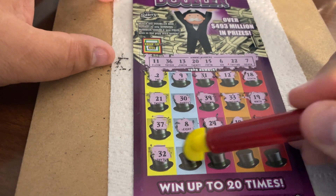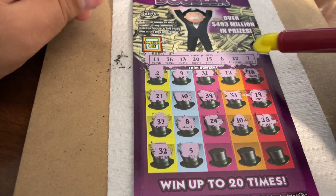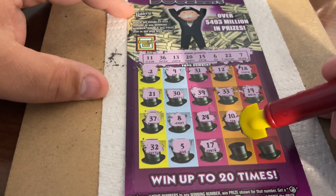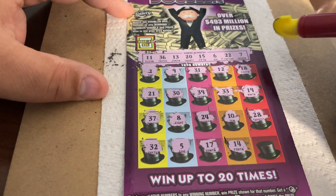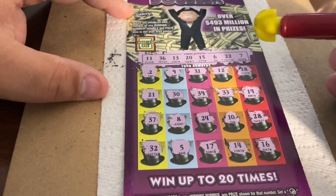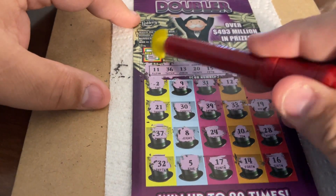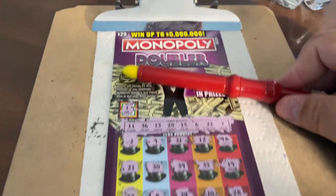32, no. And we've hit his face which doubled it a couple times, but it's never been a big prize. 5 — no, we have 6 and 7. 17, no. 14 — no, we have 15. Last chance is 16. So 14, 15, 16, 17 — wah wah wah. No sense in doing the doubler box, we didn't hit anything. Sad trombone. Did not win, even with the Jillian luck.